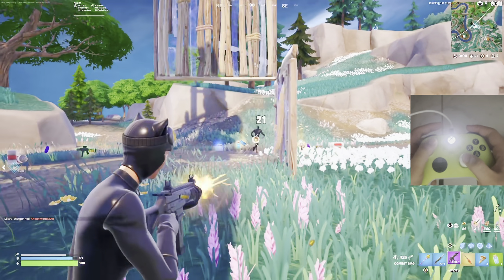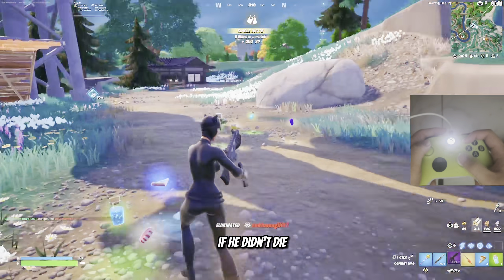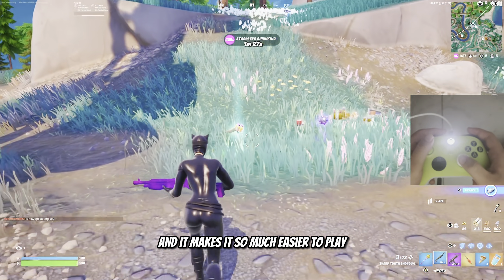He's 1 HP. He's literally at 1. Let's go — I was about to save. He didn't die. But you can definitely notice the difference with the performance mode on. When I destroyed the builds, there's no debris at all and it makes it so much easier to play.